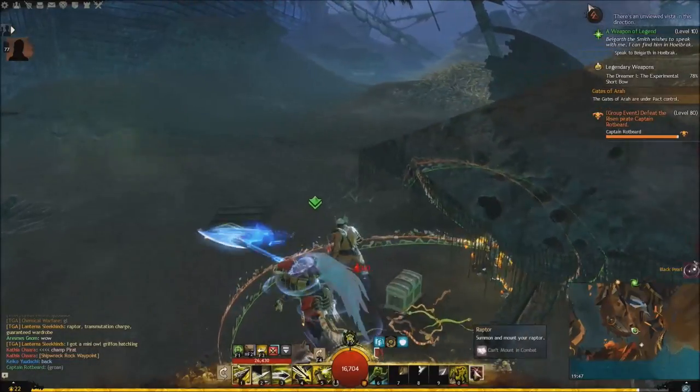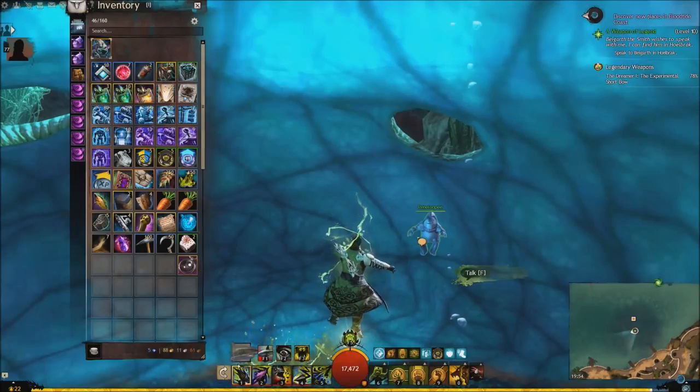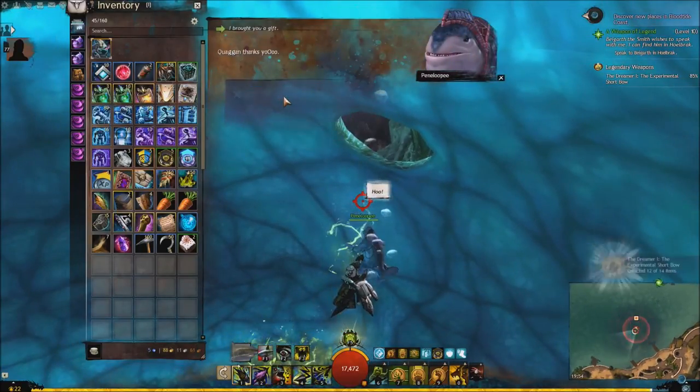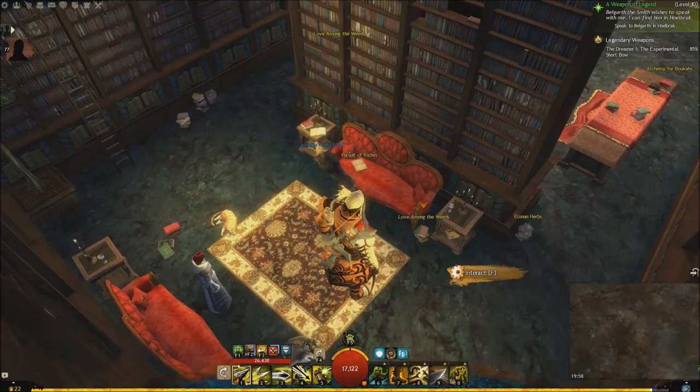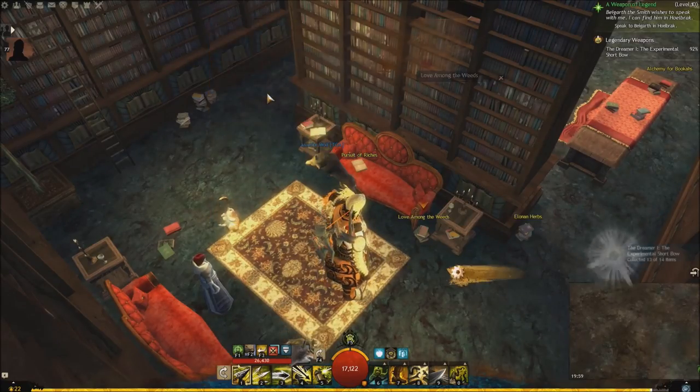Then we get a Black Pearl from any Risen Foe and hand it over to Penelope for the Quaggan Love. Then we read about the Quaggan's Love Potion for the Love Among the Weeds.